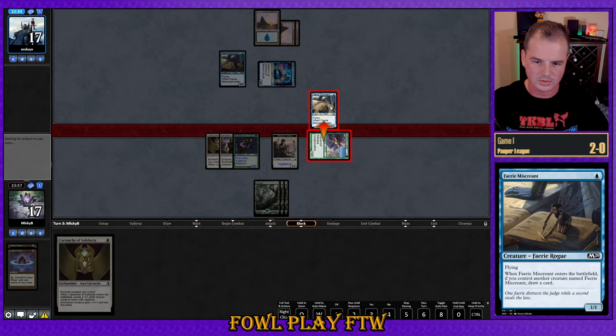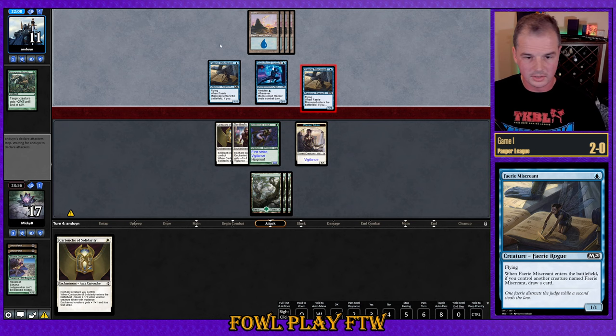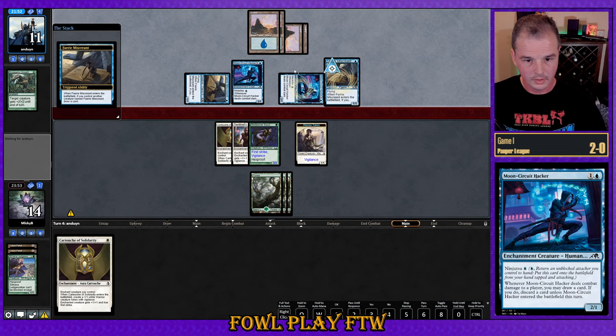We still have first strike here, so it's like double Mutagenic Growth that gets us. Trades off one Miscreant — interesting. There's the buff effect. This is definitely a positive; they're doing this defensively instead of offensively. I'll take that. So we see the Miscreant attacking — could be another ninjutsu. They have plenty of mana to ninjutsu plus hold up counter magic. Both fairies attacking, no blocks from us. Another Moon Circuit Hacker, another free card draw. Replaying Miscreant, getting that card draw.